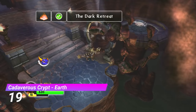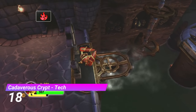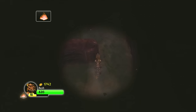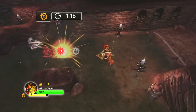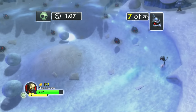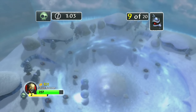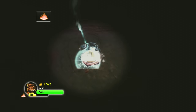The Cadaverous Crypt Earth Gate and the Cadaverous Crypt Tech Gate are both weird mini-games. In the Earth one you have to escape from a pitch-black maze before the time runs out. For the Tech one you have to collect all of the skulls before the time runs out — it's kinda like the Empire of Ice Undead Gate except with 100% less ice physics. I love that both of these gates give us something new to enjoy.